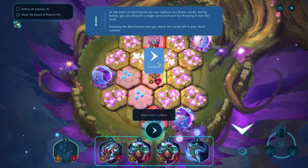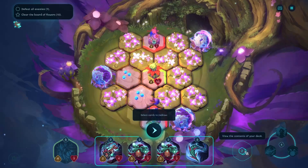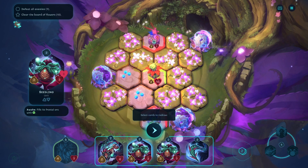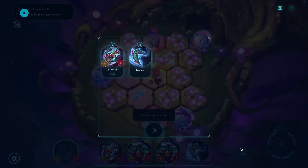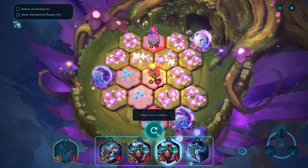During battle, you can discard a single card each turn by throwing it onto the deck. Pressing the deck button lets you check the cards in your deck any time. Select cards to redraw. What do we have? These are fine. Let's actually just redraw this one.